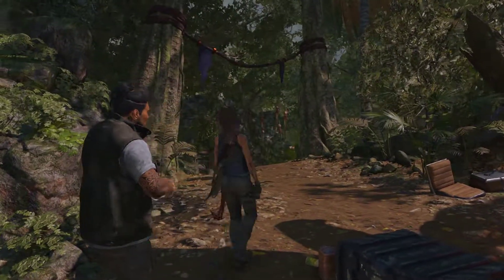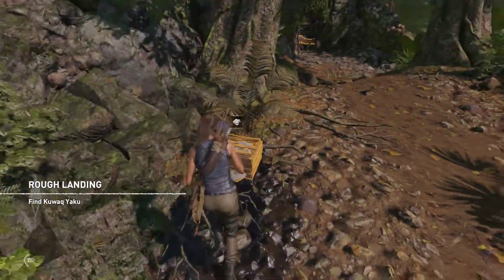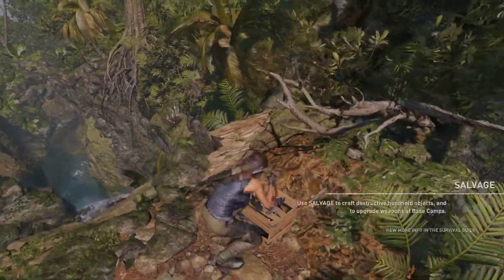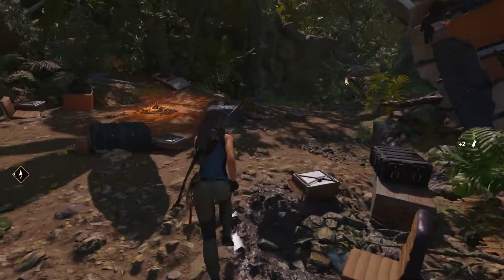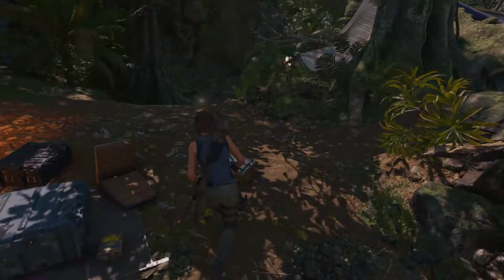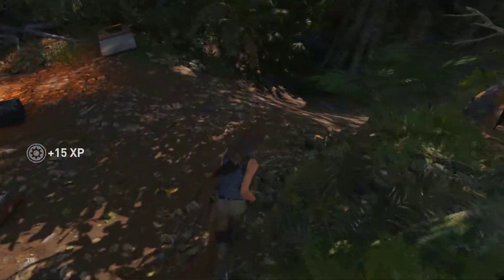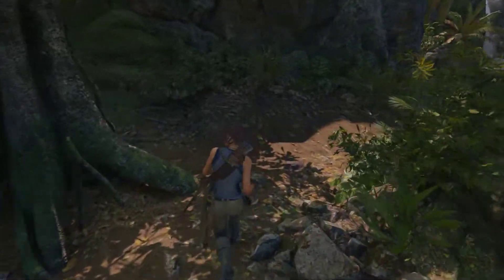Let's loot this camp. I hope there are goodies over here. I think we can see the village through the vines over there — we're going to check that out in a second. We have a campfire. I saw something sparkling on the ground — that's our new perk. I love it.